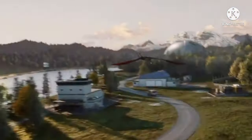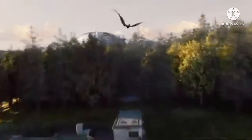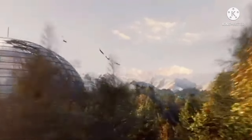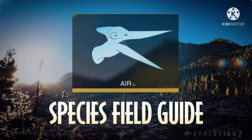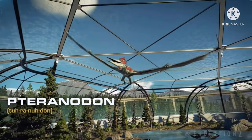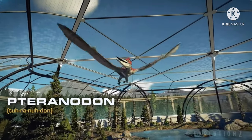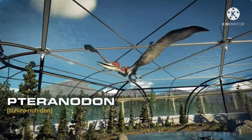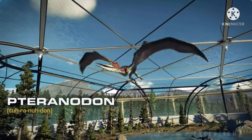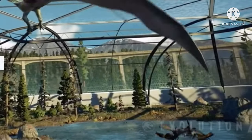It's just showing us that for the Pteranodons and Dimorphodons, we'll be able to change their skin patterns just like the regular dinosaurs, which is great to see. Now this species field guide doesn't reveal too much. Like the first one, all it shows is the Pteranodon flying around in its enclosure, letting us look at all the customization inside of the aviary. Because we will be able to do all the landscaping for it, which is awesome.